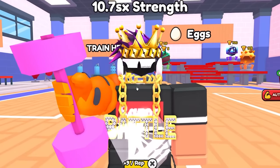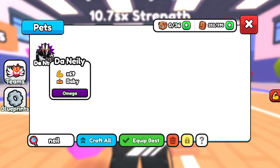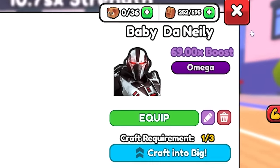Today I'm gonna show you guys how I got this Neel pet. Just go to my inventory, search for Neel, and here it is — the Neelie Pet, 69 stats.